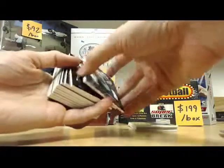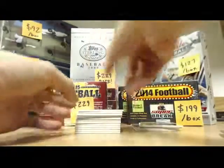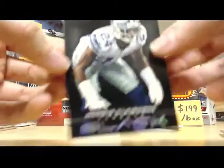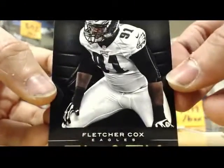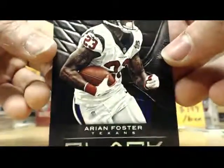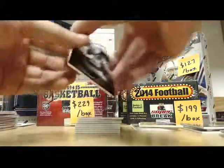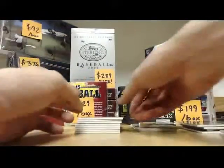Here we go, starting off with a Morris Claiborne rookie. Next, you got a Fletcher Cox rookie. Arian Foster base. Tim Tebow base. Dan Heron rookie base — that one is short printed, numbered 38 of 49.